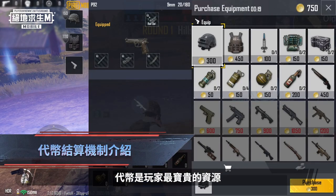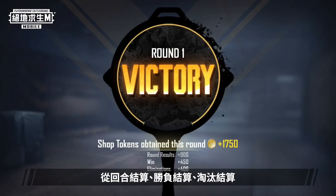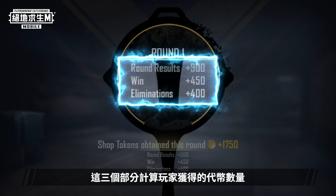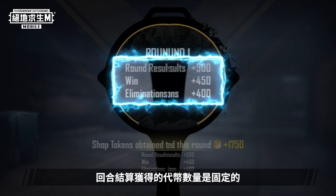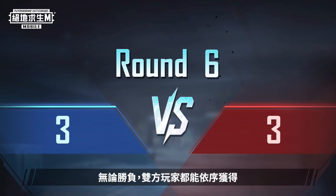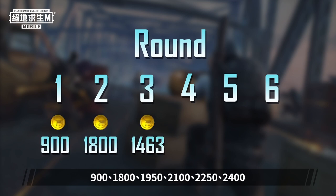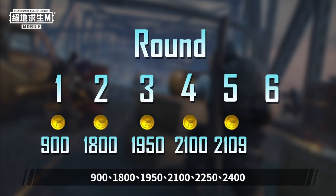In Ultimate Arena, shop tokens are the most important resource for players. At the end of each round, the system will award players shop tokens based on three aspects: the current round, round outcome, and elimination results. The amount of shop tokens obtained from rounds is fixed, but differs depending on the current round, from round one to six. Regardless of the round outcome, players will obtain 900, 1800, 1950, 2100, 2250, and 2400 shop tokens respectively.